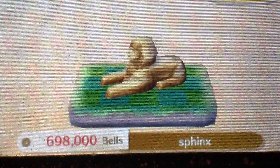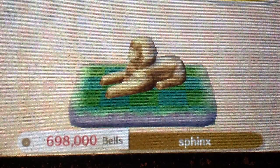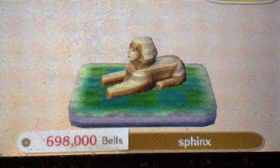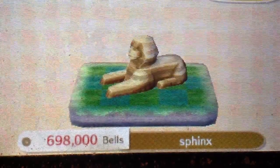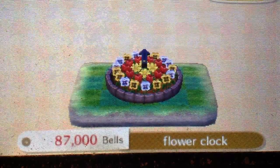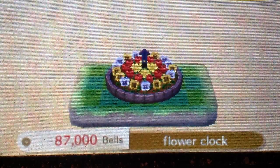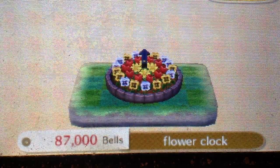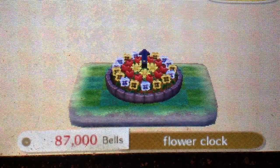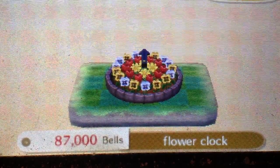I don't know what this is — Sphinx, I think it's Sphinx. A Smug personality, any Smug residents will request that. And last but not least, Flower Clock. Now having a Flower Clock, you have to have a perfect town. So if you have a perfect town, it will get requested. Make sure you get a perfect town if you want this unlocked.